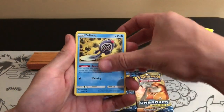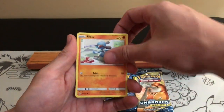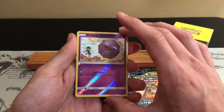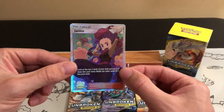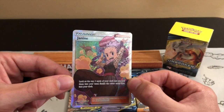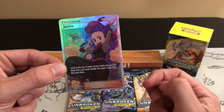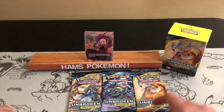Seven greens — it's just such a huge set that when you get so few hits it becomes disheartening. There are some really cool artworks in this set. The reverse is a Coffin, and the rare is — oh, a Full Art Janine! That is fantastic, my first real hit in this set. This is number 210 out of 214. I think there are 20 secret rares in this set, so I'm really really happy with that. That instantly makes the whole thing worth purchasing.